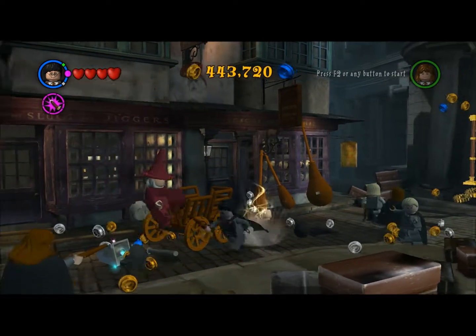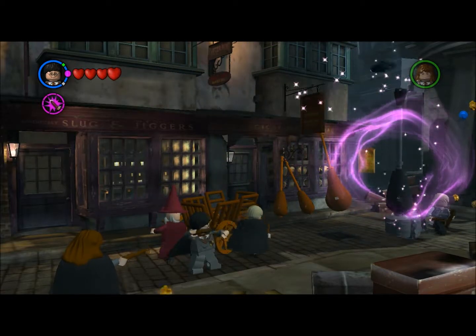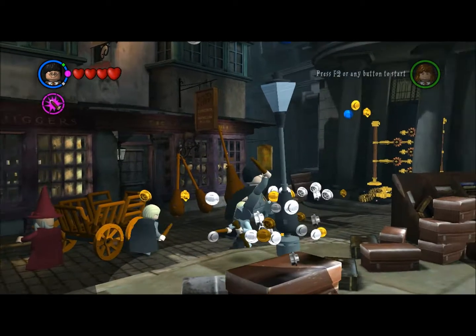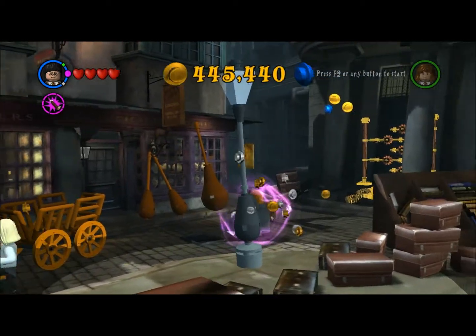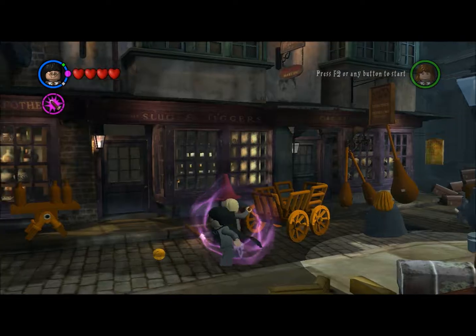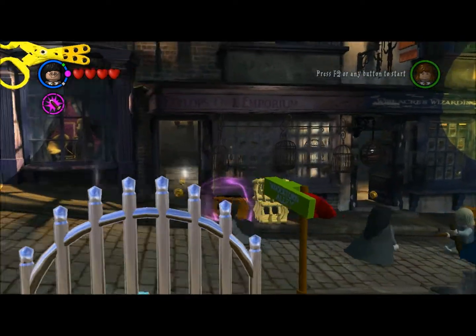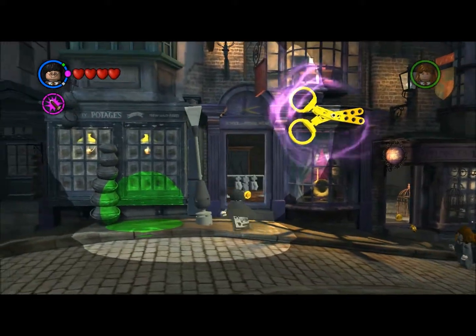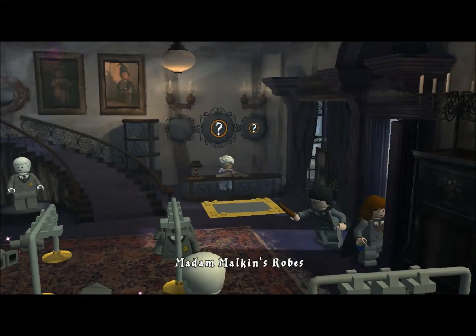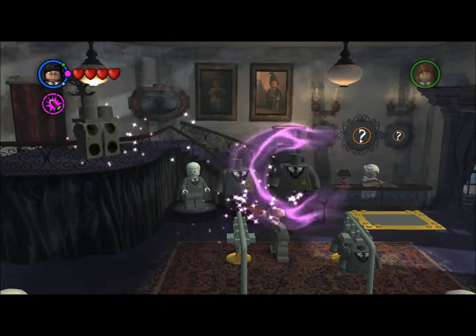This is where you can watch any cutscene that you have unlocked and seen before — so you can see the opening logo, any of the levels. We've seen all of these and the ones we have seen we can watch again. It's basically just kind of a bonus room — you don't have to do anything with this, but if you want to watch any cutscenes you've already seen, you can watch them again. That's pretty much that room.